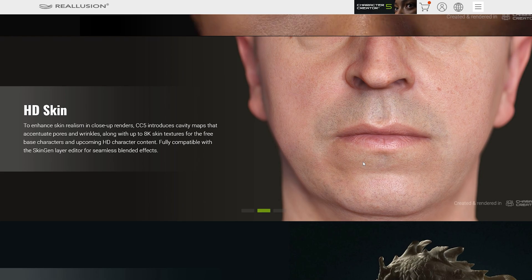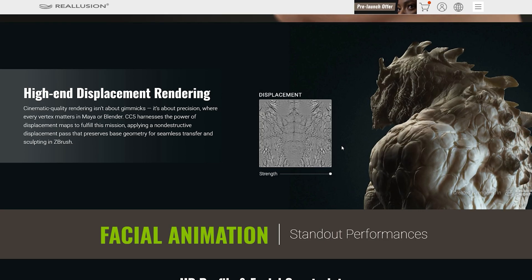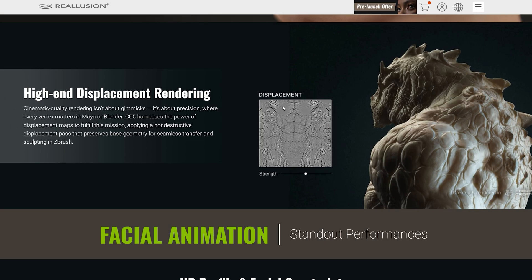We are also getting new skin textures with 8K quality — and not just color maps, we are talking about normal, roughness, and more. Another new addition, at least for this software, is the use of displacement maps. These maps allow you to add real 3D depth based on 2D images, which gives you much more flexibility and the results are stunning. Even better, you'll be able to preview the displacement in real time while editing the character in CC5.